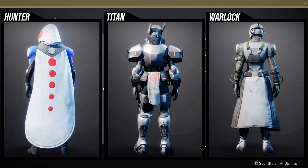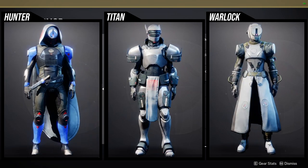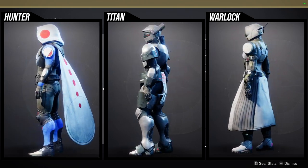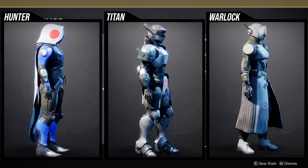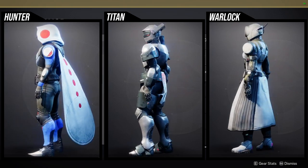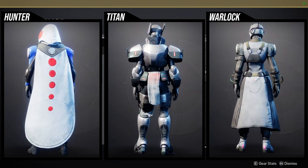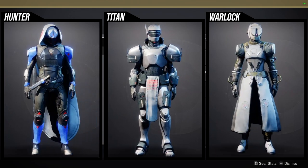For Hunters, I think the helmet can definitely be used — just be aware the thing holding the O on the front doesn't change color. There are a lot of pieces from this set that don't change color. The arms are kind of weird, the chest piece is the best piece from the whole set, the boots are okay, and the cloak is pretty trash. For Titans, the helmet is pretty interesting if you go for a robot look — the arms and chest piece all have a really cool robotic look.